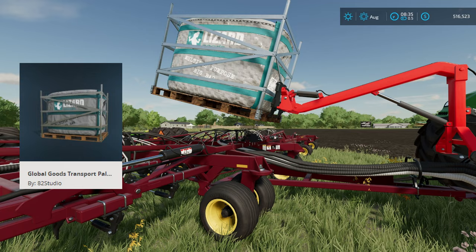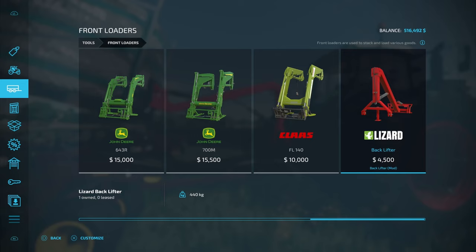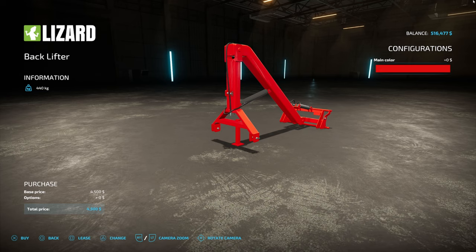The first mod you're going to need is your front loader, and you're going to go all the way across to the Lizard Backlifter. We've been showing this off in a ton of videos and I want to keep showing how versatile this mod actually is. This is possibly one of the best mods for console players if you want to play a little cheaty. There's no customization except color — we're going to leave it in red.